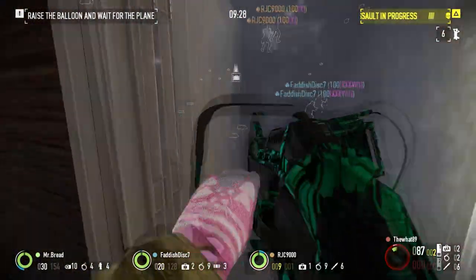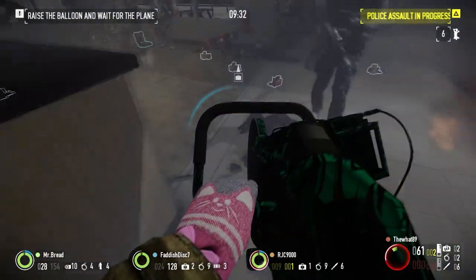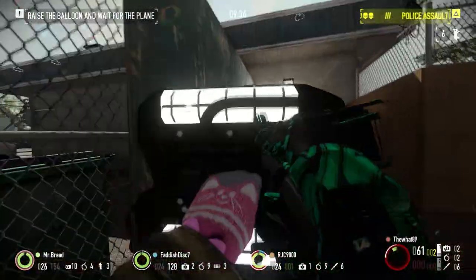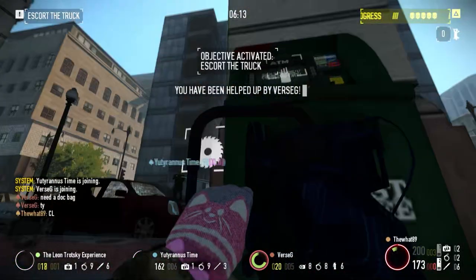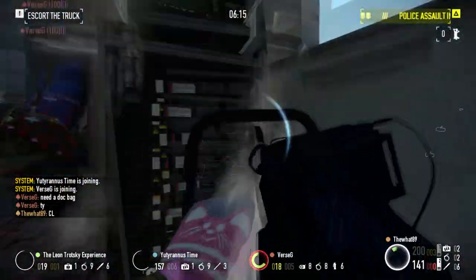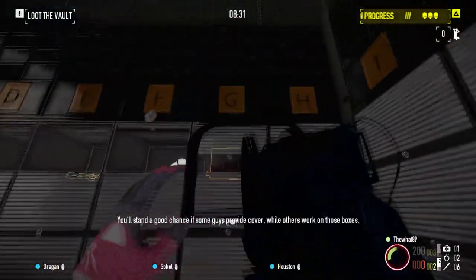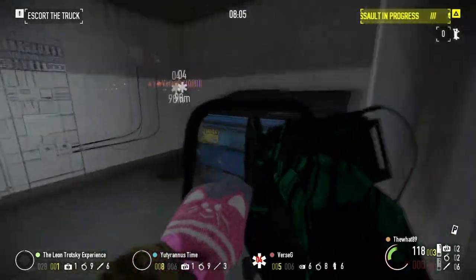If you ever get caught with your pants down, you can use your third secret saw — your melee — to take out your enemies, because it already deals a healthy amount of damage and multiplies every time you get a kill with it. Another thing of note is that enemies aren't the only things this saw does bonus damage against. All the damage multipliers also apply to deposit boxes, doors, ETMs, and whatever else this saw works on. This means double saw is the ultimate door opening meta.